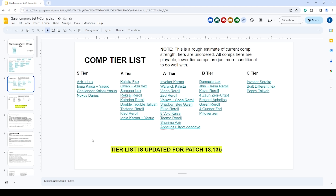Starting off in S tier, we have Azir plus Lux, the best and most contested composition in the game. Ionia Kaisa plus Yasuo is the second best composition, a dual carry that is really powerful. Same thing with Challenger Kaisa plus Yasuo — they're similar versions of the composition, and the second most contested comp in the game.